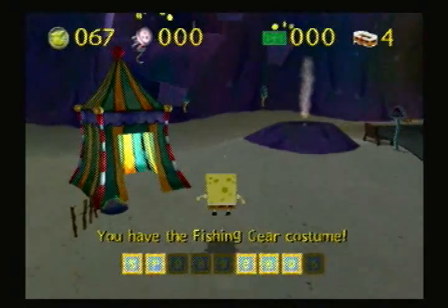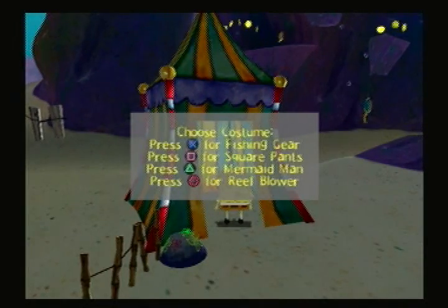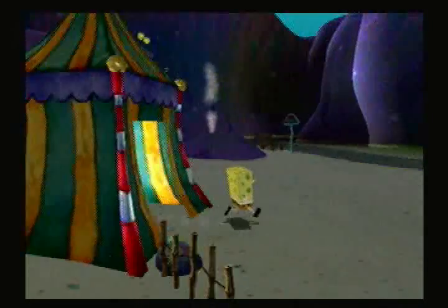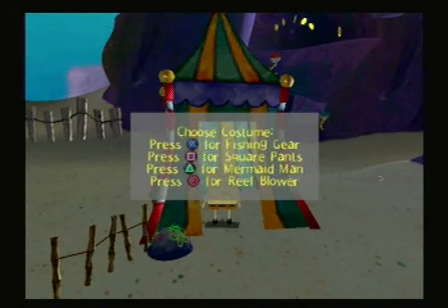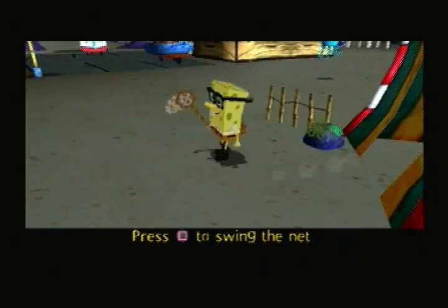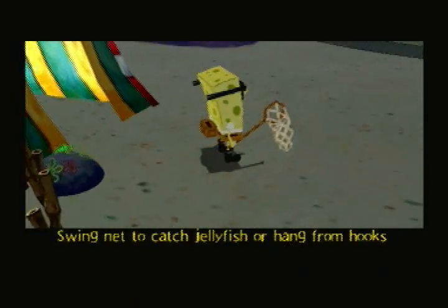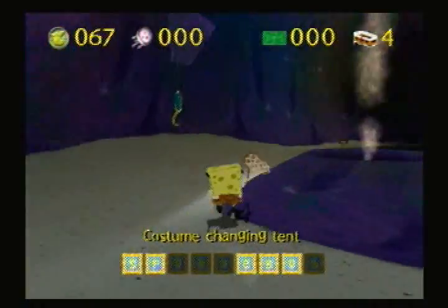You can do a kind of slam attack if you press circle in the air, which was later adapted into Battle for King Bottom. You get into these tents and if you go back to the neighborhood side, there's actually another tent to find. You can change your various costumes here — the reef blower was mentioned earlier but we haven't unlocked that yet, same goes for Mermaid Man. So you need to use square pants or fishing gear. Square pants has no special abilities, so let's be fishing gear. You want to default to being a jellyfisher at any given time if you don't have a reason to be something else, because this is the only costume with which you can actually catch jellyfish, which are required for 100% completion.